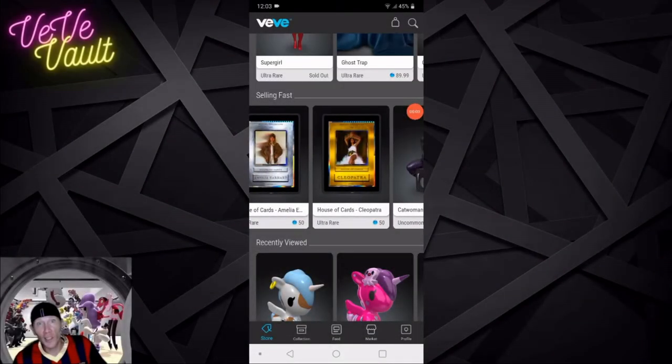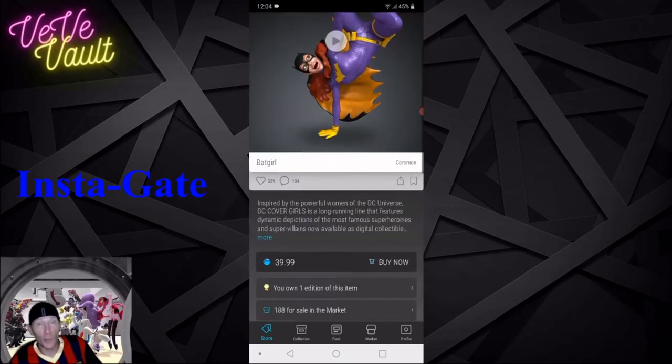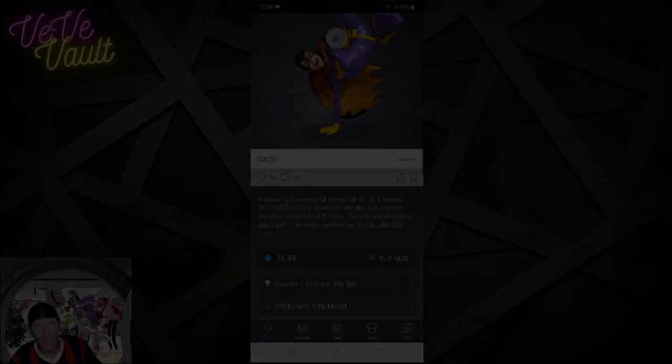Here's the trick: we're gonna shave a couple milliseconds off our drop time whenever we click buy now. We're gonna do that by clicking buy now 10 seconds early, pressing that buy now button and just holding it down until the second that the drop begins.